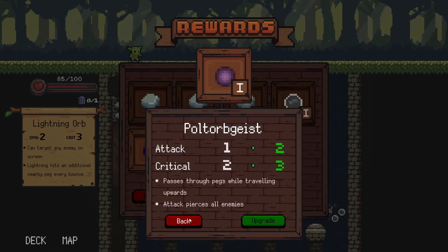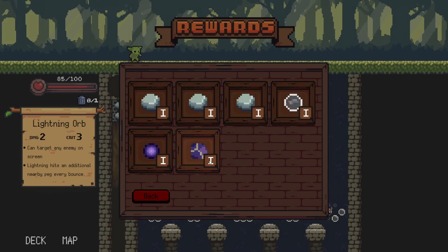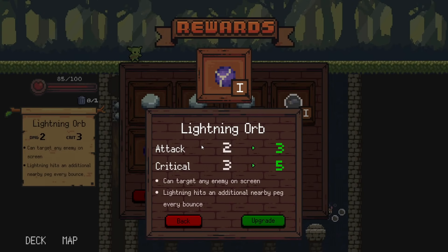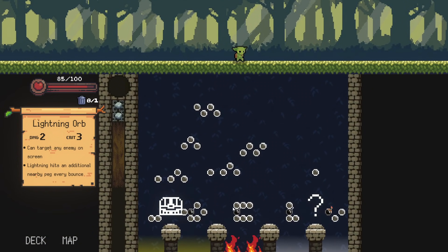Poltergeist is good but we can make it even better. The dagger — I think dagger might be a fool's gambit a little bit. The lightning orb is already cracked out of its mind. Let's upgrade the poltergeist — I think that's kind of the vibe I want to go for. Oh no... oh no. Oh, don't go through the fire! Oh my God, you took damage.